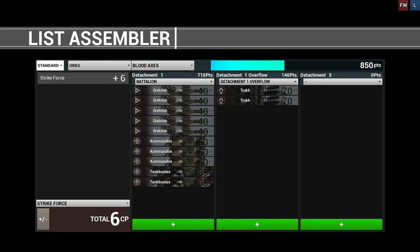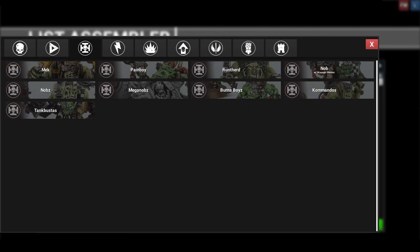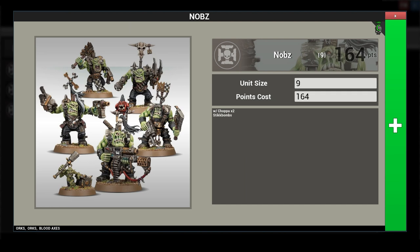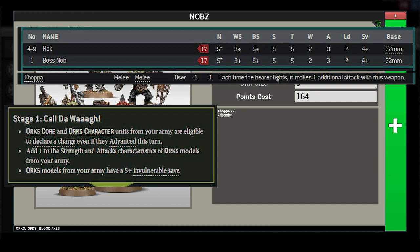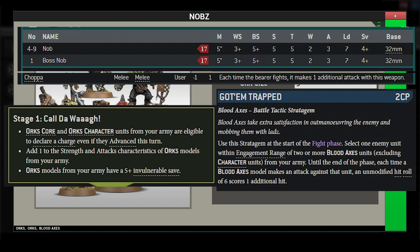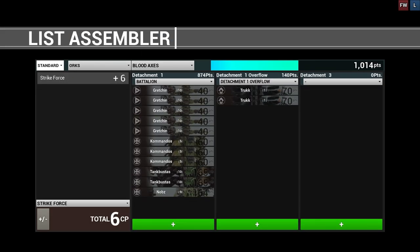Taking another elite slot is a unit of veterans geared for close combat — 9 strong, with each veteran knob equipped with two choppas. With two choppas, each knob will have 5 attacks, hitting on 3s at Strength 5, AP 1, dealing 1 damage. Should they all fight, that's 45 attacks, and when our warlord calls a Waaagh!, it becomes 54 attacks at Strength 6. If you charge your target alongside another unit, the Blood Axes stratagem Got Him Trapped lets each hit roll of 6 score one additional hit, making this squad quite the blender. These veterans will also have their own transport truck.